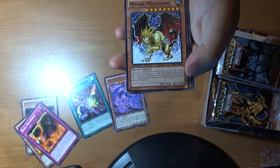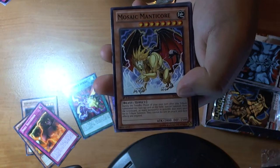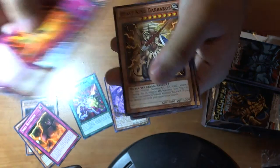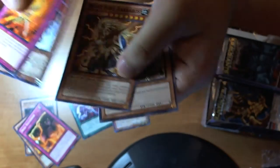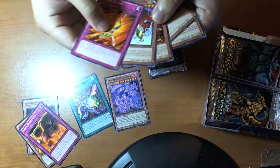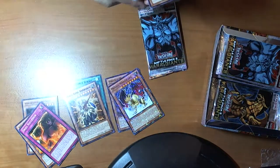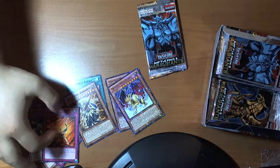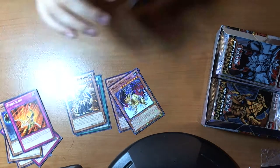Back to pack opening. A little Strike Flash — that's odd. Mosaic second... Mosaic Panticore. And a rare, I guess — Beast King Barberos. There's a Tardy, and then a Revival Jam.